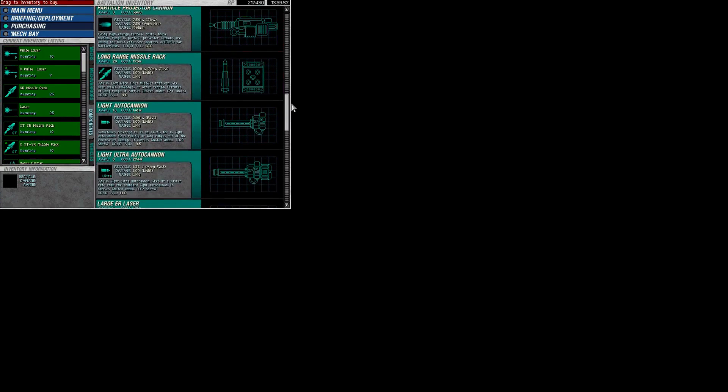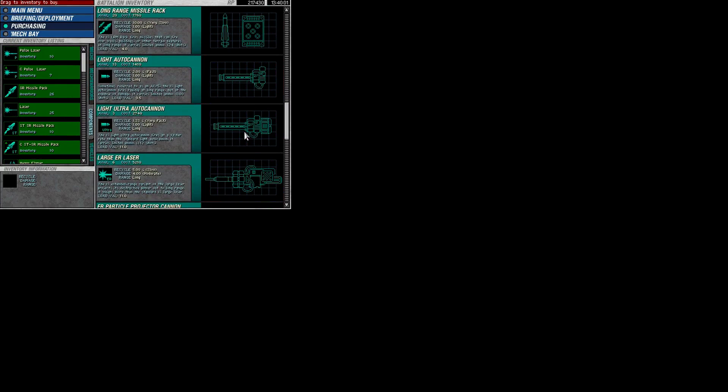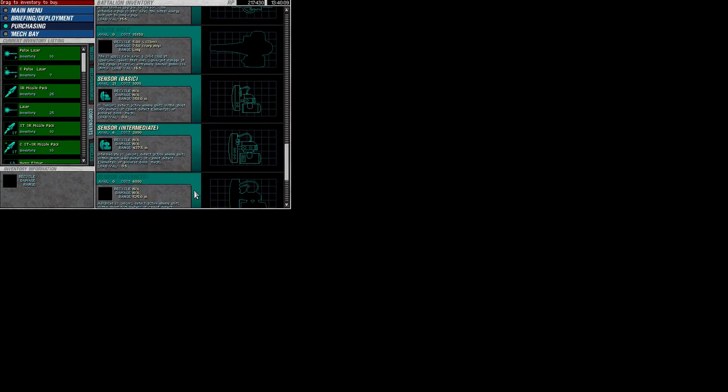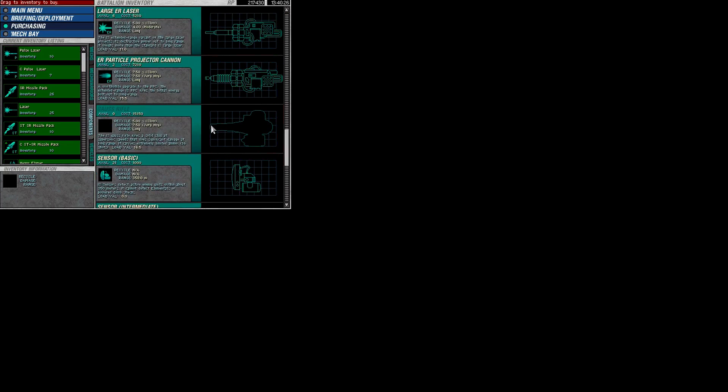Before I leave, I want to note that mech warrior-wise, we have access to Mantis — she's a fairly nice pilot if you want another veteran, but at this point I have enough pilots. Also worth noting in the components: I now have access to a light ultra-autocannon, though it's been unavailable for a long time. I don't have access to the Gauss Rifle or the Advanced Sensor anymore — something to know about this game is that if you don't buy available items each mission, someone else will take them. I missed the Gauss Rifle, which is a bit of a pain, but I can always buy an ER PPC instead, which is cheaper and almost as good.